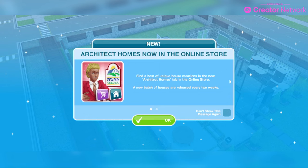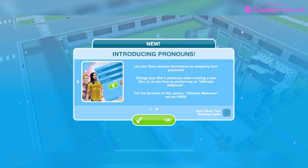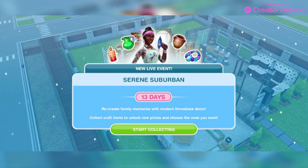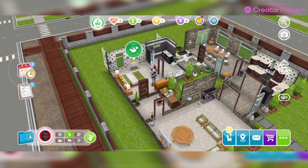Architects homes are now available in the online store — there'll be a new batch of houses released every two weeks. They've also added pronouns so your sims can express themselves by assigning their pronouns. You can change your sim's pronouns when creating a new sim or anytime by performing an ultimate makeover. For the duration of this update, ultimate makeover will be free, which is awesome. And premium perks are back.